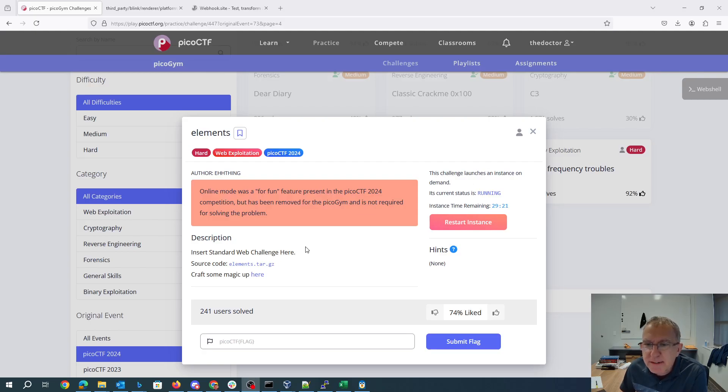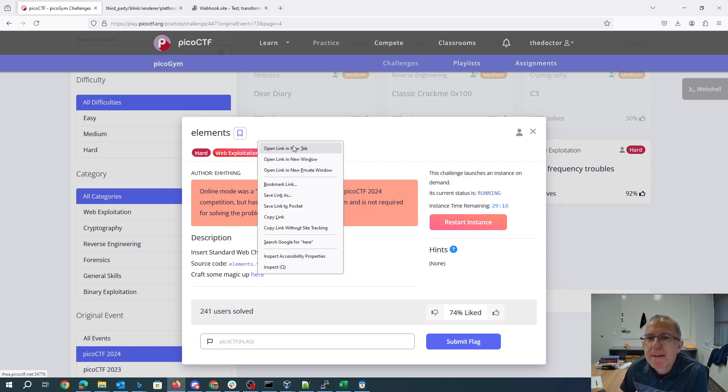Insert standard web challenge here. You can download the source code and we will craft up some magic.